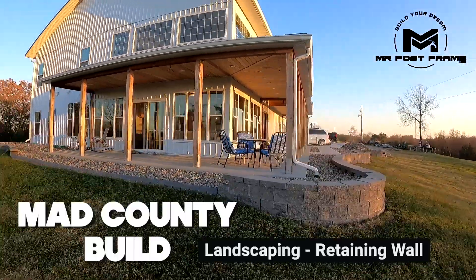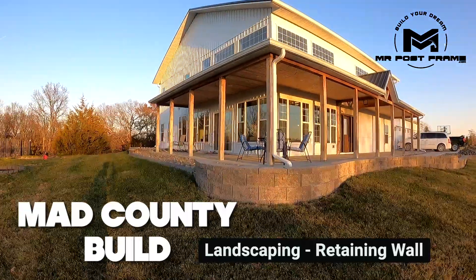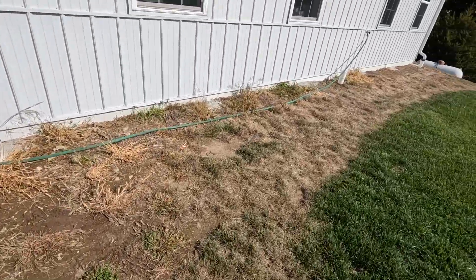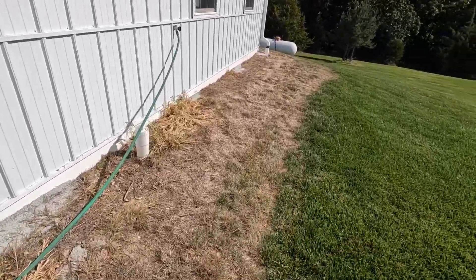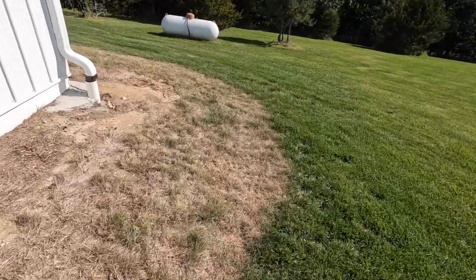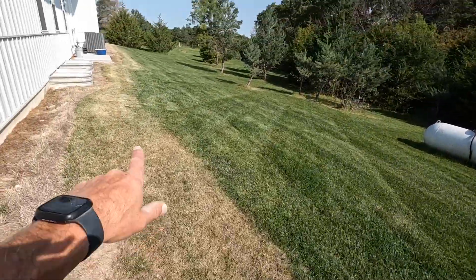Welcome back to the show. We are at the Mad County build and we're going to put a retaining wall in and do all the landscaping all the way around the house. We're waiting for some materials so we're going to work on this for a couple days. It's all going to get river rock. You can see where I've killed the grass — it's kind of the shape of the landscaping I want, and then it drops off, so we're going to have like a two-block retaining wall.